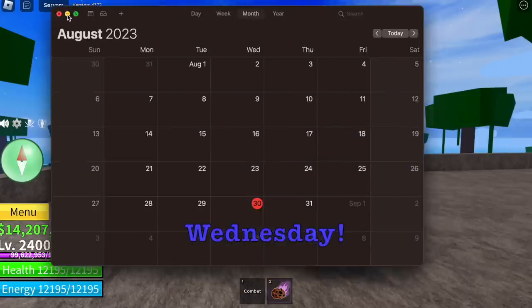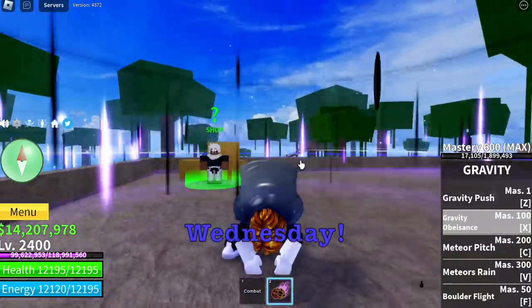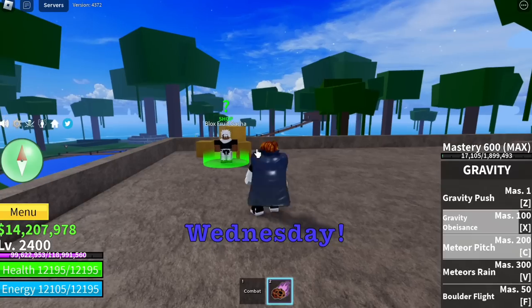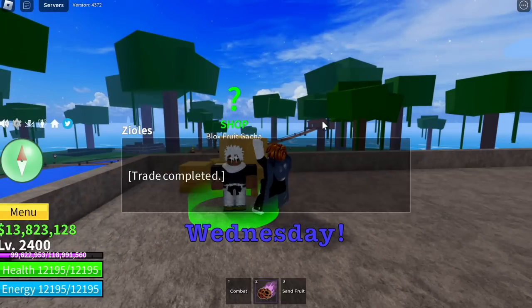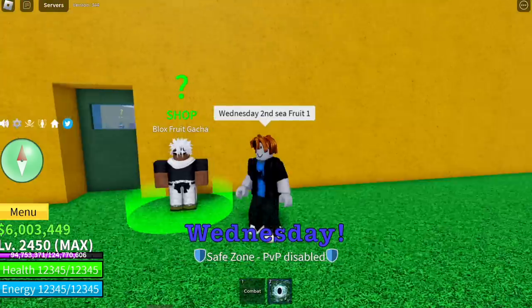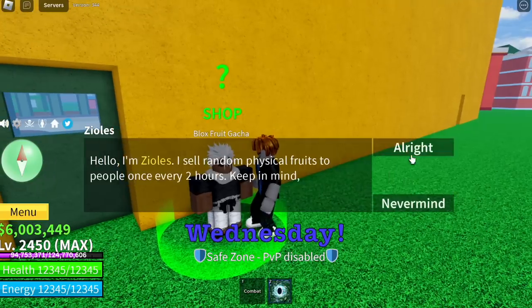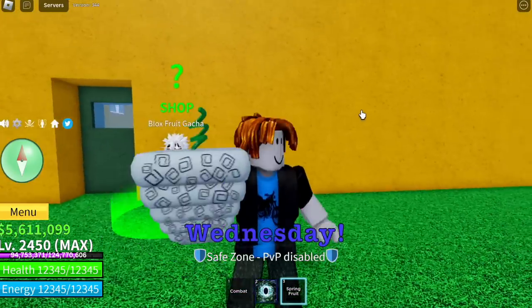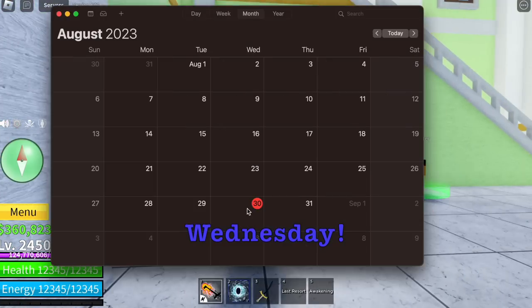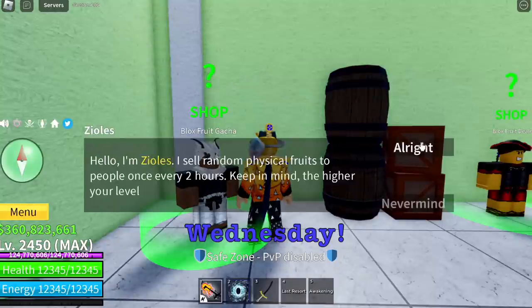Here's the proof: 30th of August. Gravity update — good update. What fruit will we get? Sand fruit again on the first seed. The best fruit we got, I think, is the light fruit. Spring fruit on the second seed and third seed — it's getting annoying, guys. We're not getting any mythic fruits so far.